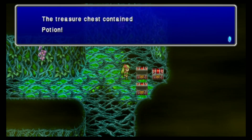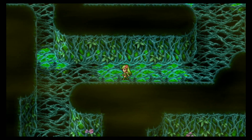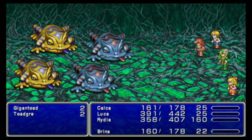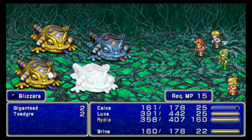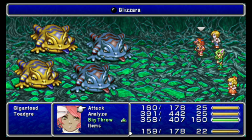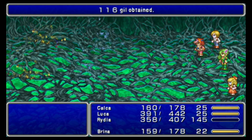Get spider silk, get the potion. We want to go south now. Should be some stairs down here. These guys are weak to ice, so we want to use Blizzara. They counter with Toad, I believe. I just one-shot them, but I'm pretty sure they do. They did in base FF4, so I think they do here as well.